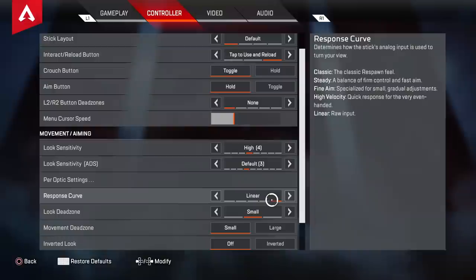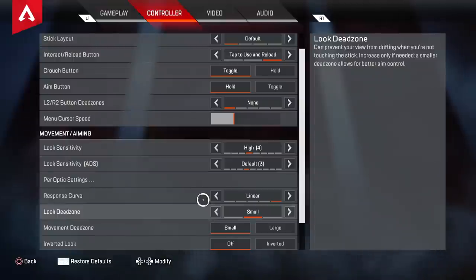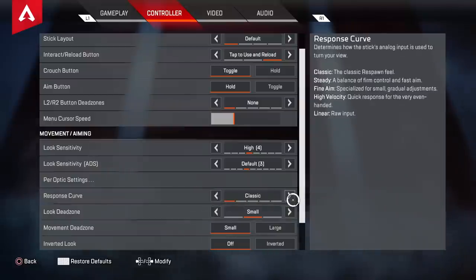The reason I switched to linear was because I wanted to learn something new and refreshing. This is all personal preference — I honestly don't think linear is better than classic, which is what most of you would be on. Classic has good advantages: if you move your controller a tiny bit it slows down, giving you more control for fine adjustments at range, but if you move your stick really fast it speeds up your aim. Small movements are smaller and fast movements are faster.